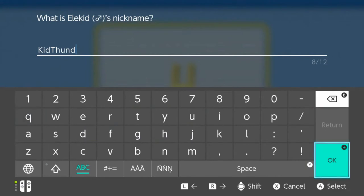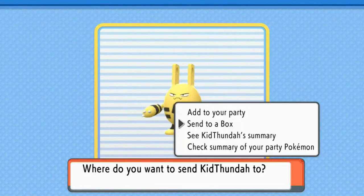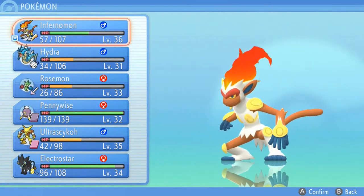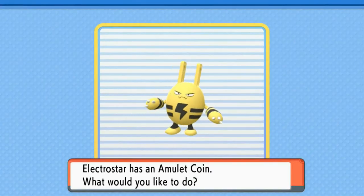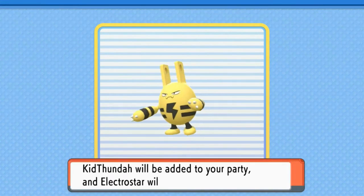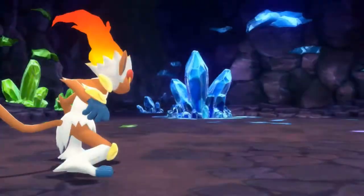Kid Thunda — look at that, yes! We caught him, and we are going to send this Pokemon to our party right here. I'm sorry, Electro Star, but you've had your time in the sun. Let's go right ahead and replace this guy. Let's send this — place this item in your bag just in case. Kid Thunda, in your team.